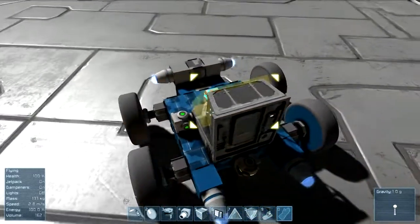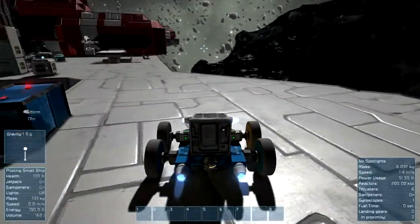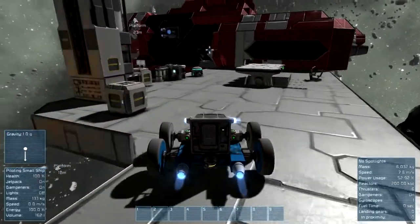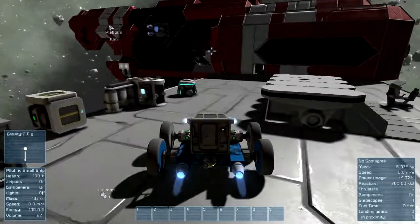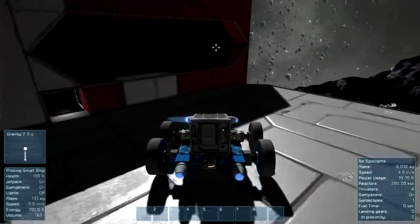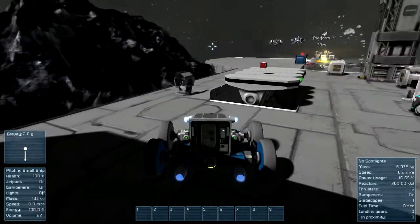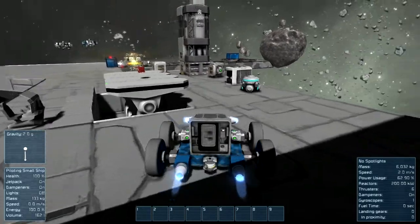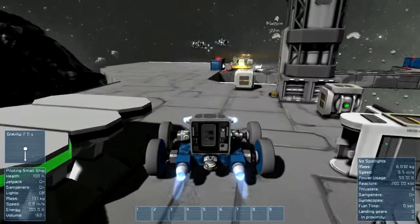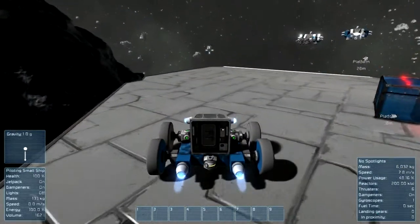Kept destroying wheels with the thrusters and things. But this thing happily runs around the station — it's a bit of a bumpy ride, but it happily goes. It's quite good, I'm rather impressed with how well this does work. It just took me a while to actually get the wheels turning, as it's not as simple as just shoving the wheels on the vehicle and having it work. There's a bit of fiddling involved, but it's not too bad once you work that out.